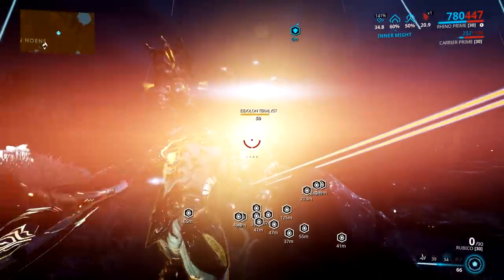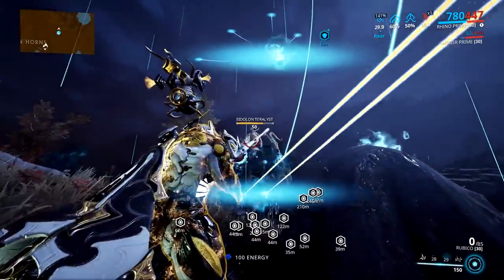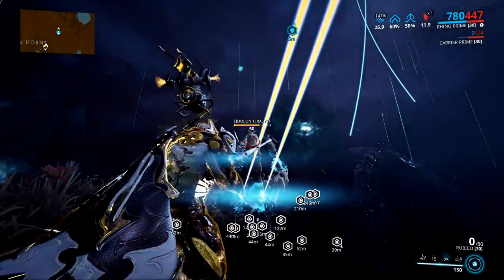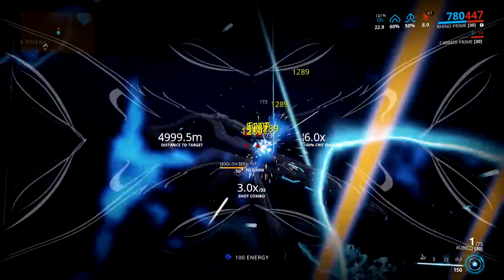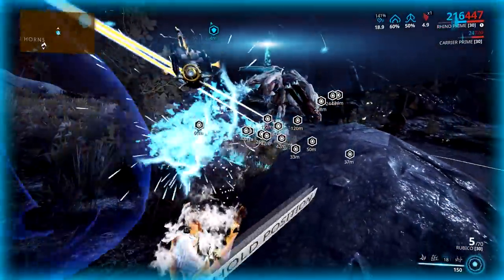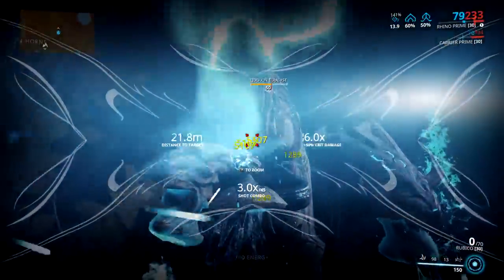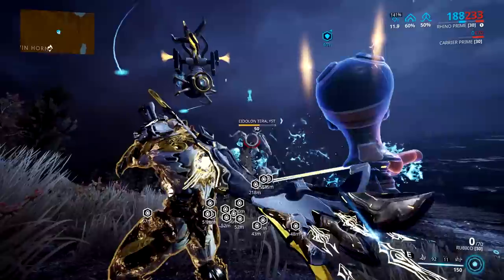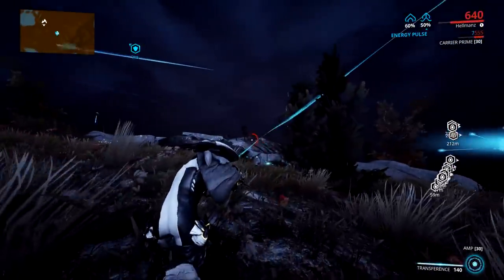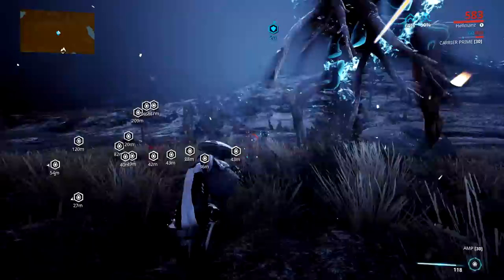A pretty important part of this fight, especially when soloing, is Vomvalyst management. As soon as you see a Vomvalyst anywhere near the Terralist, shoot it. Because if a Vomvalyst is close to the Terralist for too long, they will link together and the Terralist will start regenerating its shields — which is really bad because the shield removal phase takes the longest when soloing. It's not instant, and there will be blue lines connecting the Terralist to any nearby Vomvalysts, so as soon as this happens, start running around and clearing Vomvalysts before it regenerates all of its shields.